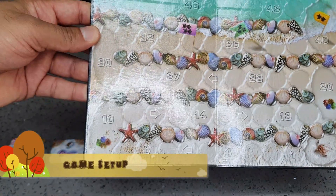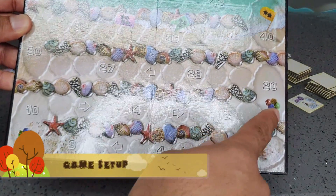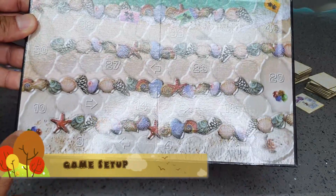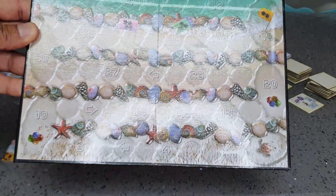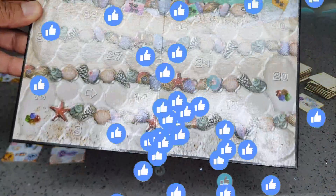First, take the scoring board. You can see we have the 10th place and the 20 gems. This is where you put a gem for every player by his color and his points token on the first place.